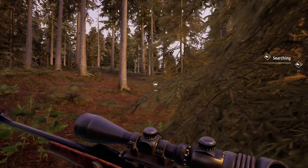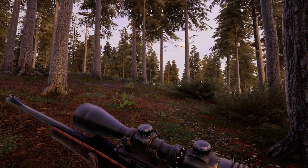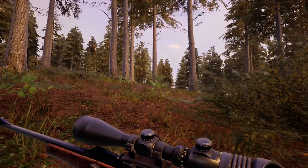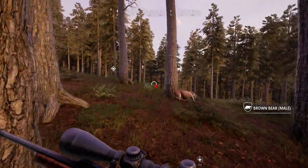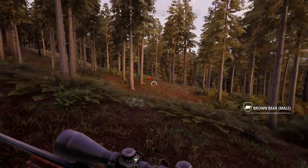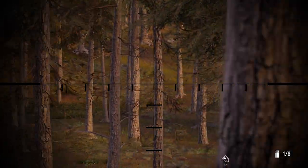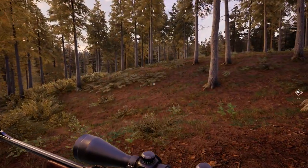It looks like our dog found something up there - it's probably the red deer, I would imagine. Once we get up here, hopefully there's our red deer. This bear is coming right at us. We do need it to get closer so we can take a shot, but it's going to be really sketchy having it come over the hill. I don't know if they attack - never had a close encounter with a bear in this game. Something blocked my shot. If we get out in the open, we might be able to hit him. We hit him once, but it wasn't a vital hit. Looks like that one got away.